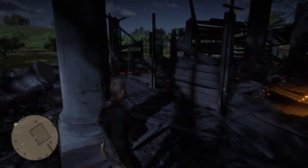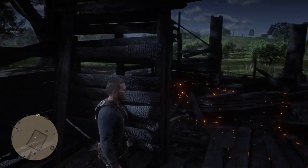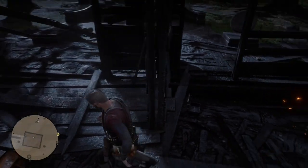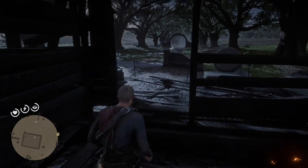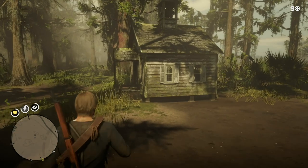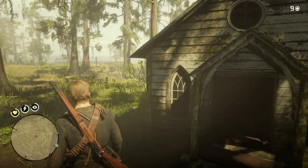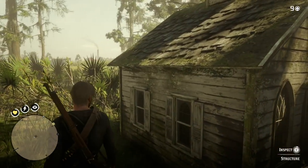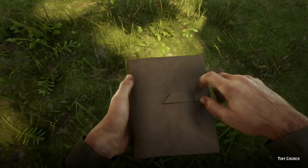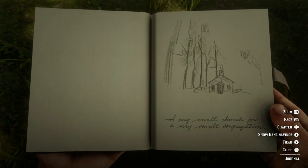The next location is a small church in the swamp, just a little location not too far from Shady Bell. You can inspect the site and Arthur Morgan will write in his journal: 'A small church for a very small congregation.' It's right here in the swamp area, more near Saint Denis.